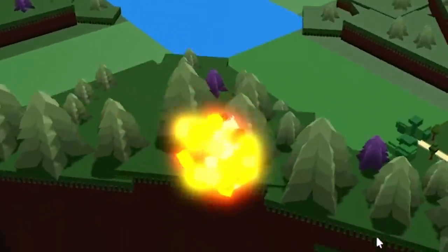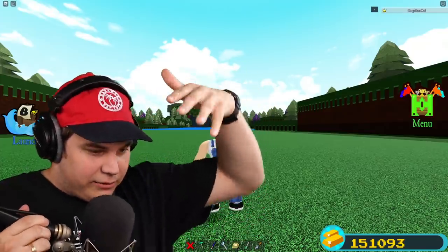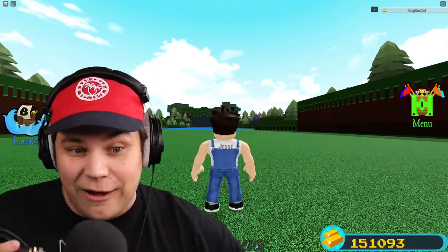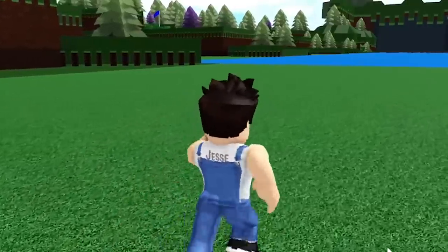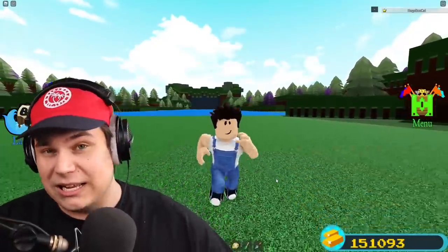Every once in a while I come across a glitch that absolutely blows my mind, and today is no different. My good friend Leech North sent me a YouTube video, and this one just absolutely blew my mind. He straight up figured out how to build black holes in Buildabout, which I don't even know how that works because you need dark matter and all these things to create a black hole. Today we're going to figure out exactly how to build a black hole using dark matter in Buildabout.